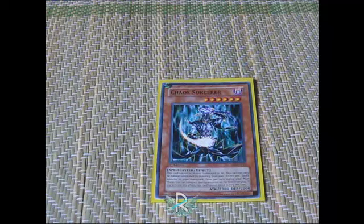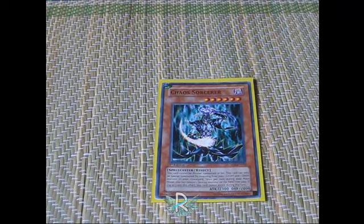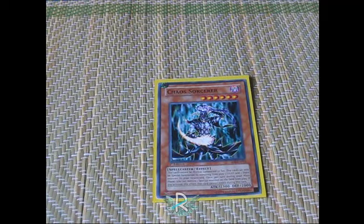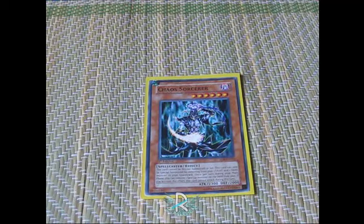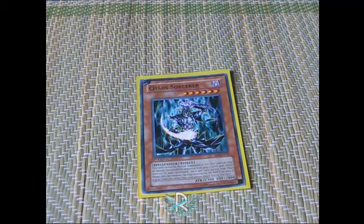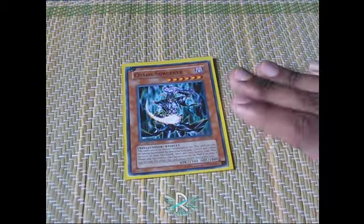Next card is Chaos Sorcerer. You have to remove a light and a dark, so you can filter the amount of darks you have in your graveyard. He can remove a face-up card on the field, and he has a great attack. You should note that you can also use this effect in Main Phase 2 — so if your opponent somehow gets a monster like Mystic Tomato, you can use this effect in Main Phase 2 as long as this card doesn't attack. I checked it up, so don't argue with me.